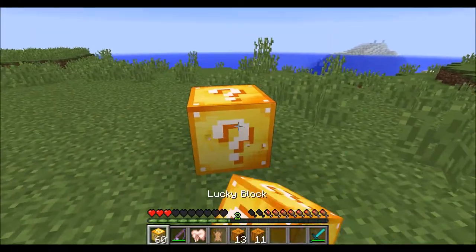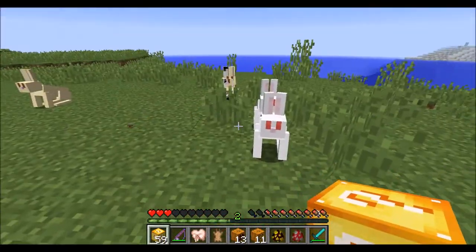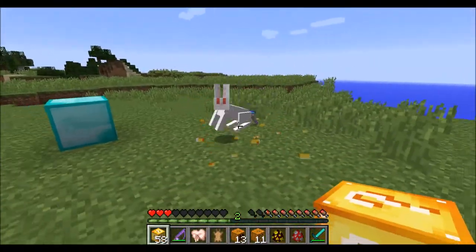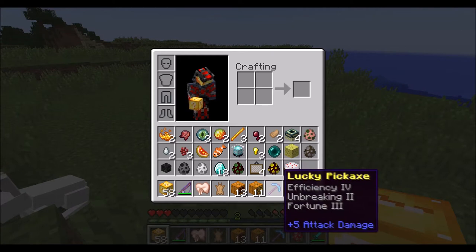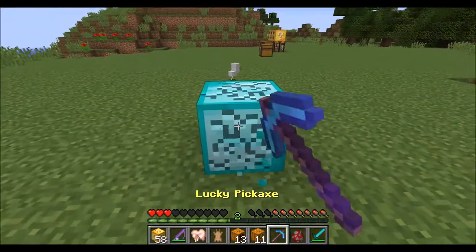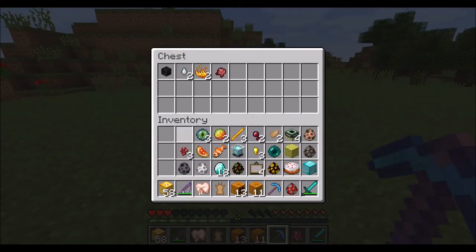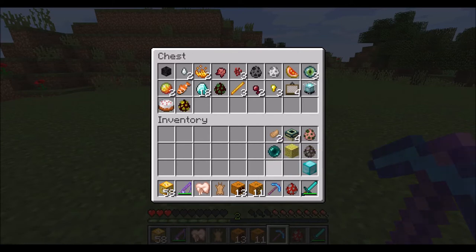We got some jack-o'-lanterns and pumpkins, which is pretty good. We got some spawn eggs, and we got some rabbits — no killer bunny rabbits, which is good. Ooh, we got a diamond pickaxe — it's like a lucky pickaxe, which is pretty cool. These things are awesome. Let's put a few things away back into this chest because the amount of stuff you get is just crazy using lucky blocks.